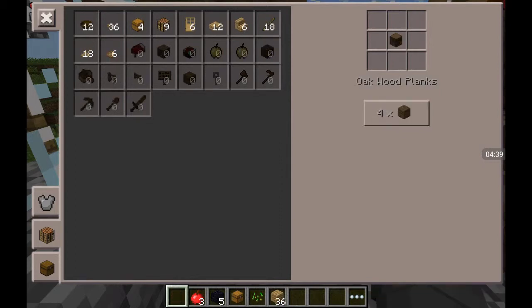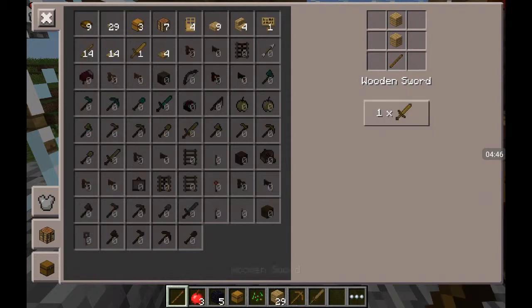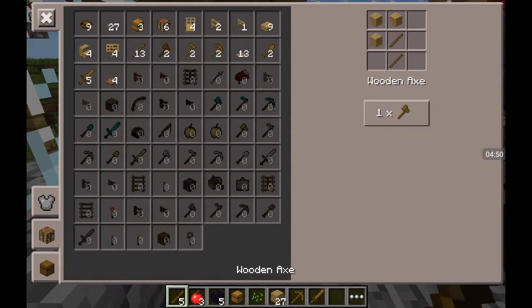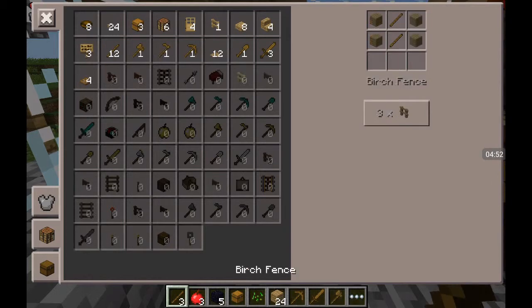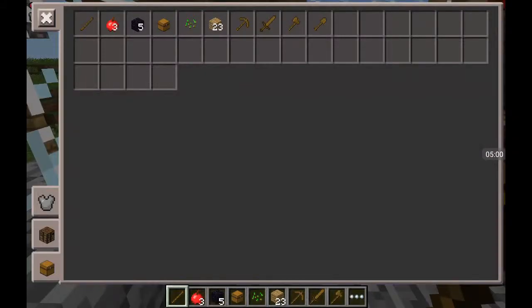Let's make some sticks. Let's make a pickaxe, a sword — and I was about to make an axe — and an axe. Why not make a shovel as well? Let's rearrange the order. There we go, it's good.